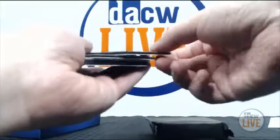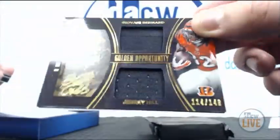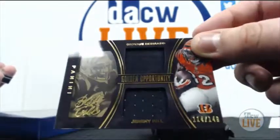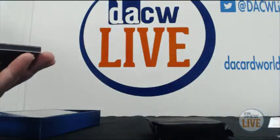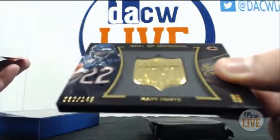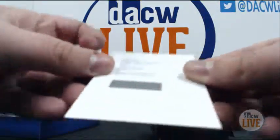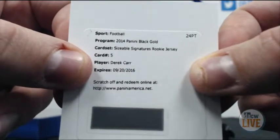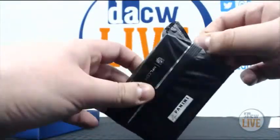So we got a redemption. We'll start out with a dual patch relic of Giovanni Bernard and Jeremy Hill, 114 of 149 — Golden Opportunity. Here is a base card of Marshawn Lynch, 143 of 199 — these look good. A Matt Forte Seal of Approval, 30 of 149. And here we go — nice hit right here. Redemption: sizable signature rookie jersey of Derek Carr. There we go. That's who we want to see. Very nice hit, Albert. Let's see what's in the other pack, and then we'll scoot on over to the case.